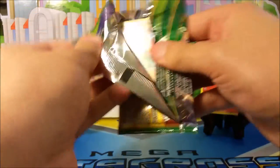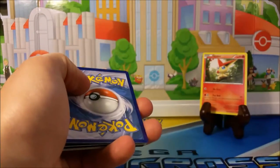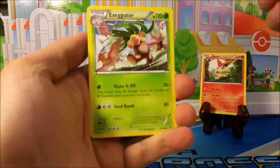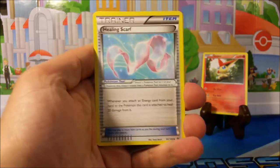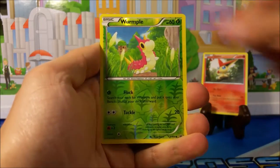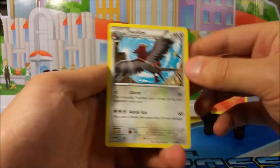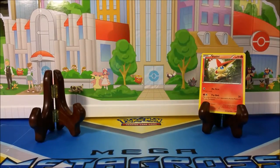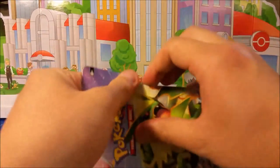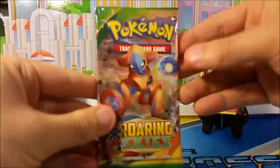Next, let's get right into here — oh, I see a Hawlucha right there! Alright: Healing Scarf, Sharpedo, Hawlucha, Cottonee, Natu, Wingull, Fletchling, Wurmple, and just a regular rare Swellow. Awesome. Not the greatest so far but we can still pull out a win if we get some good pulls.